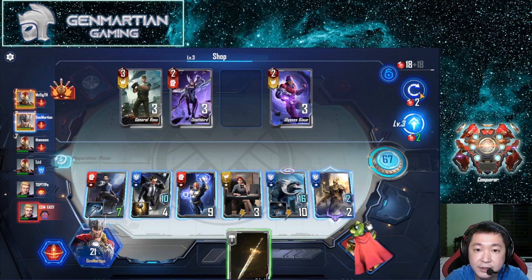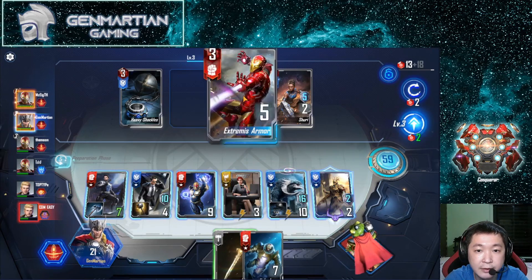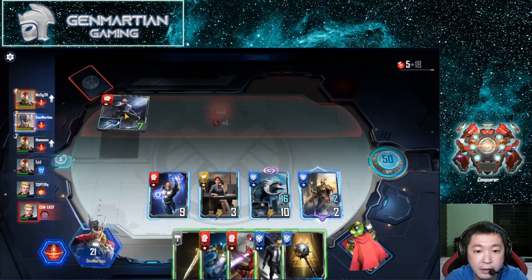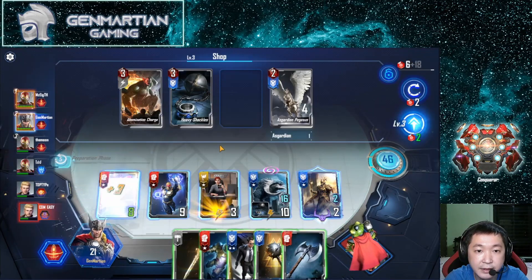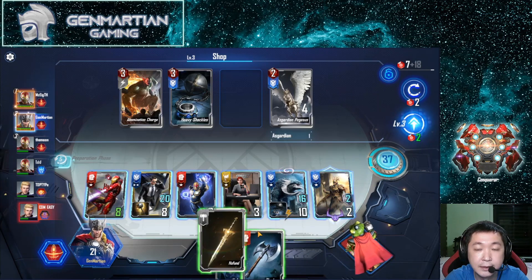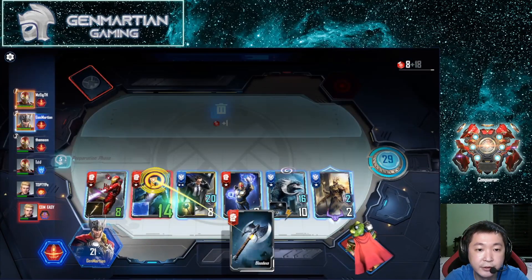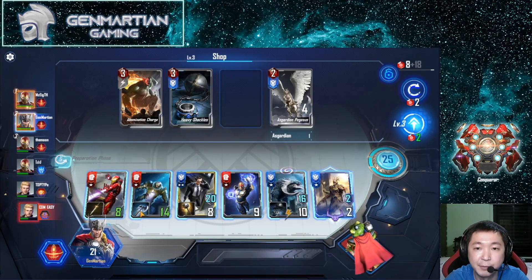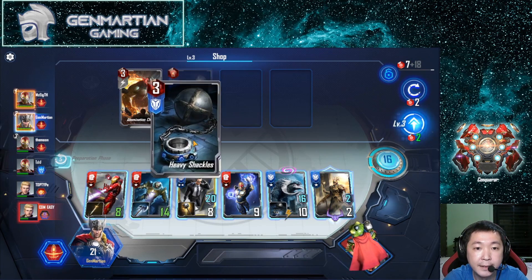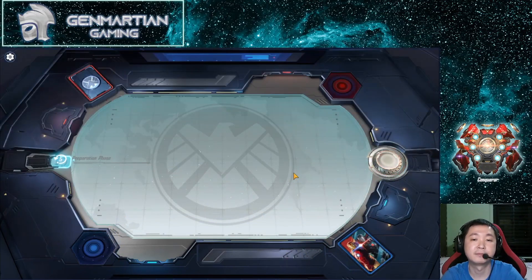Let's get Hydro Armor and Extremis. We'll refresh once and get Coulson. We'll sell and put this in. Let's get that extra gold. Give this to you, and give you this. I'll sell now so I can use this. I think I made the wrong weapon arrangement, but that's fine. I'll buy the shackles and give them to you. We have a pretty okay board.